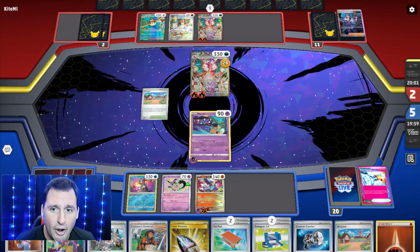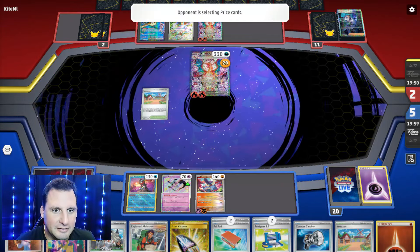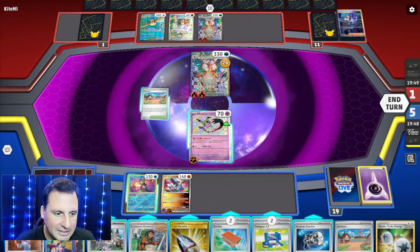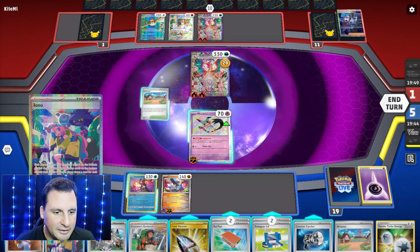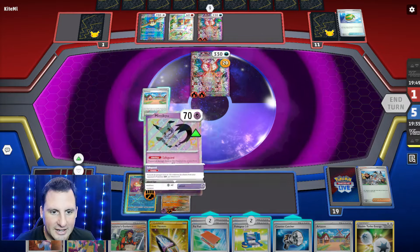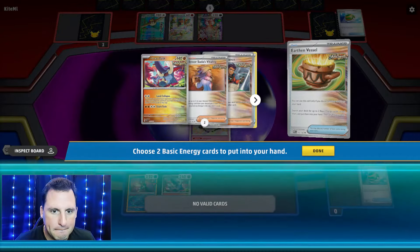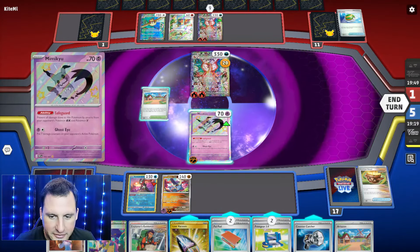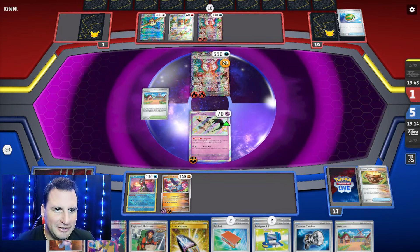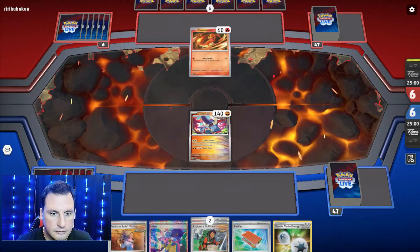We play Prime Catcher - oh no, they found Turo! Well, Mimikyu it is. If they just gotta find a Boss - that did not work out well. Counter Catcher's not going to work. Let's see if they have it. Concealed cards - I'm sure they do. Vessel, Nest Ball, no more energy. Okay - if you have it, you're going to win this turn. If not, it's over. Fair enough.